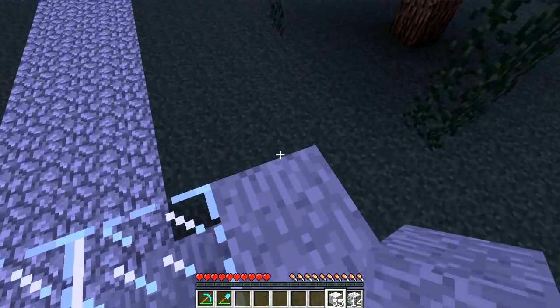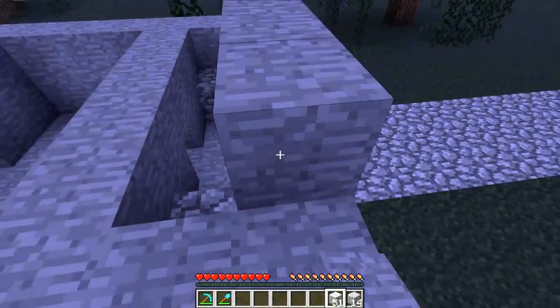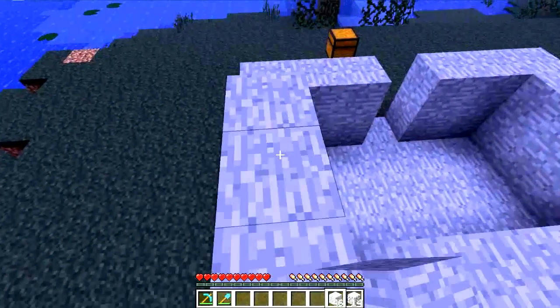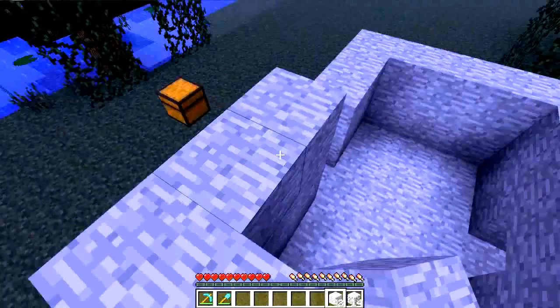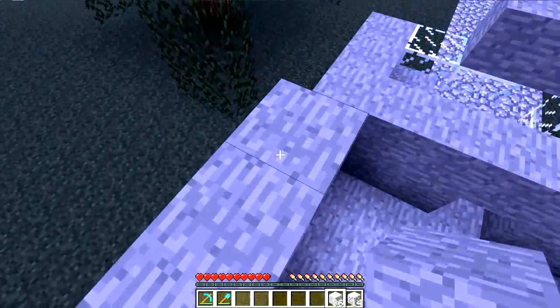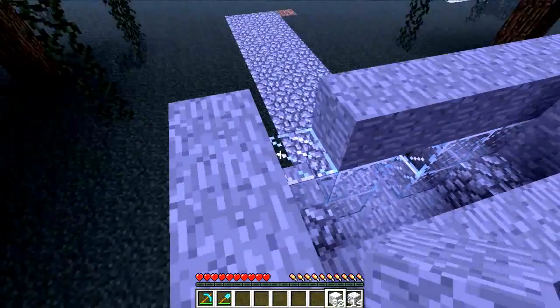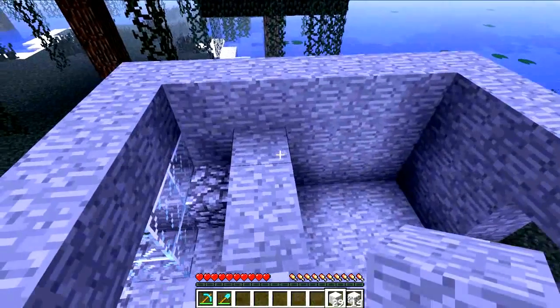Go up on this roof and make it all three blocks high. Once you're done, put a roof on. Again, you don't necessarily have to use stone — I just like mine to look good and not made out of dirt or sand, because that's pathetic to me personally.